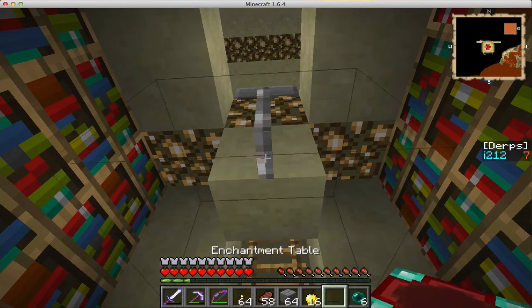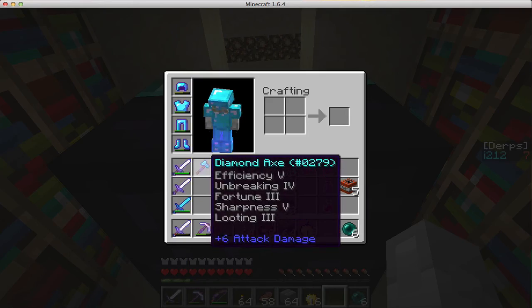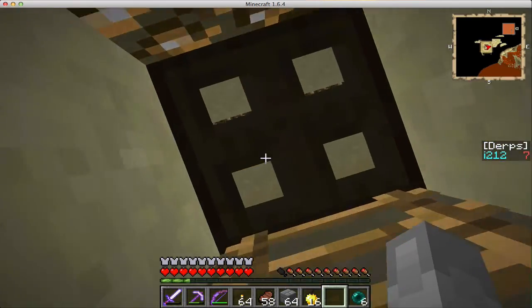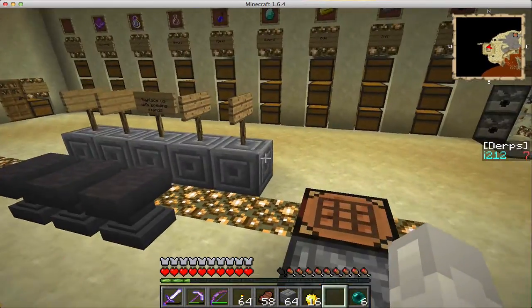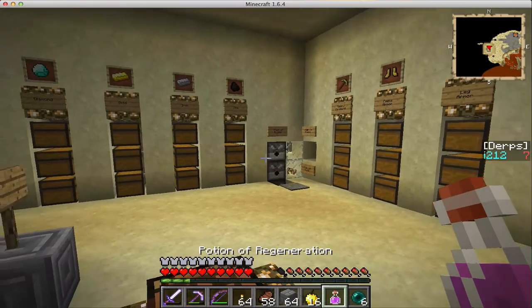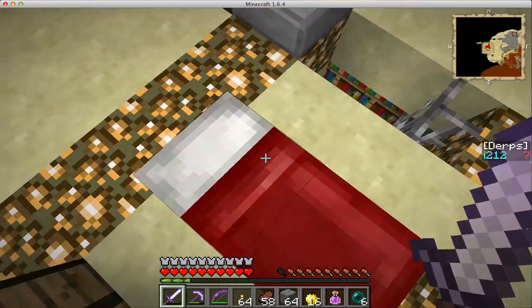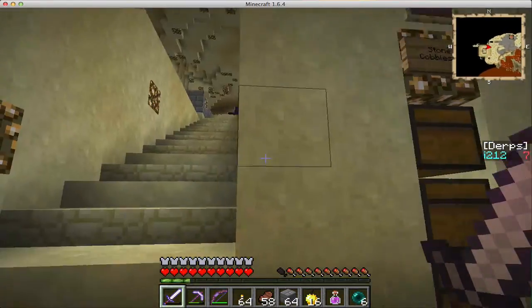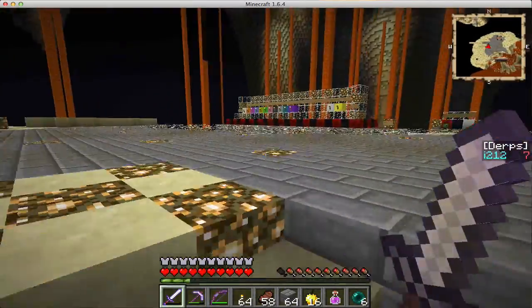Also got this amazing axe: Efficiency V, Unbreaking IV, Fortune III, Sharpness V, and Looting III. Once this breaks it'll go to the big shot, I guess. Was doing more sorting out of stuff, got the XP into the dispensers, also slept here, so now we've got our spawn set.